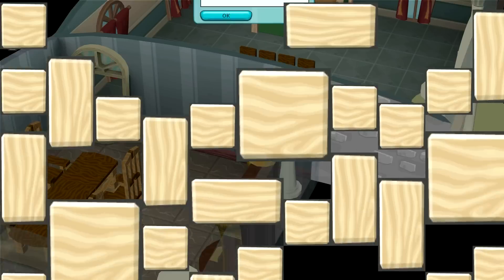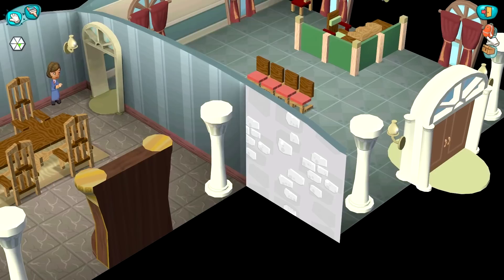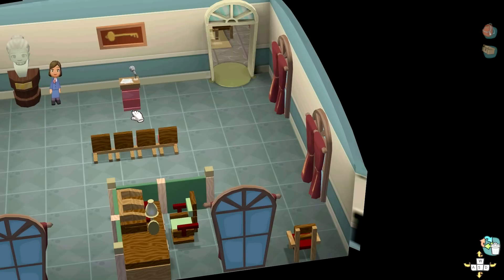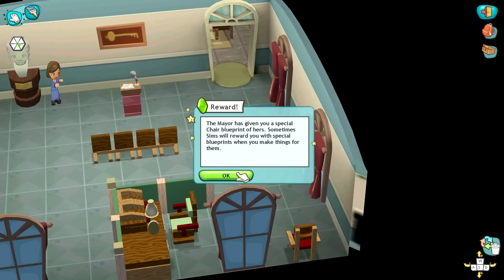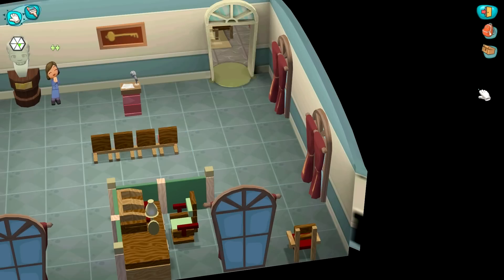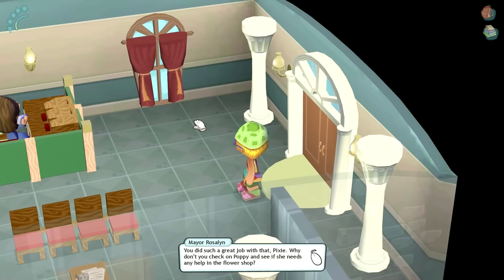Rosalyn's always busy on her phone, but let's go and give her the stuff. Look at her little reaction! We should put it out here — there are some little chairs. If we put it right here — looks fantastic! Oh Pixie, it's perfect. Now I can practice all of my important speeches. Take my personal chair blueprint as a token of my thanks for a job well done. Awesome — we got a new blueprint! A pot and plant. Thank you, Rosalyn — she's the best, isn't she sweet?